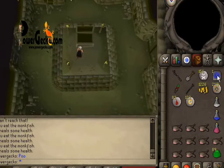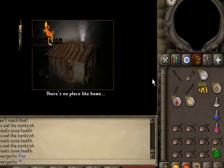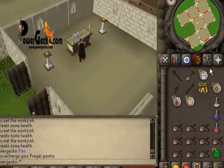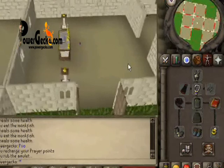Better luck next time. Teleport to house and recharge the prayer. After you've done that, teleport back to Edgeville, bank your ruins, restock with food, and start all over again.